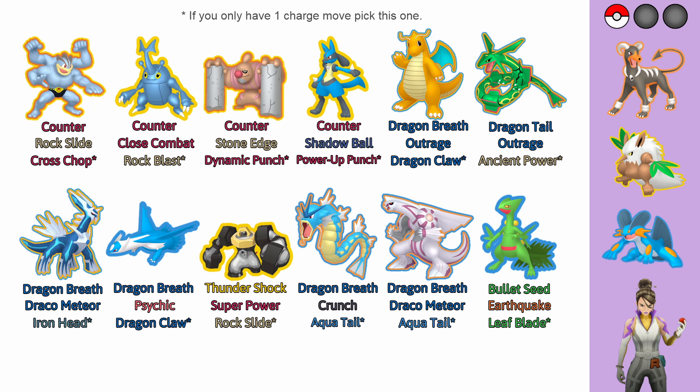To fill out your team and finish off Sierra, I would suggest another Fighting or Dragon type. But if you have to, you could use a Water, Ground, or Rock type against Houndoom; a Bug, Fire, or Flying type against Shiftry; or a Grass or Water type with Dragon moves like Gyarados or Palkia against Swampert.